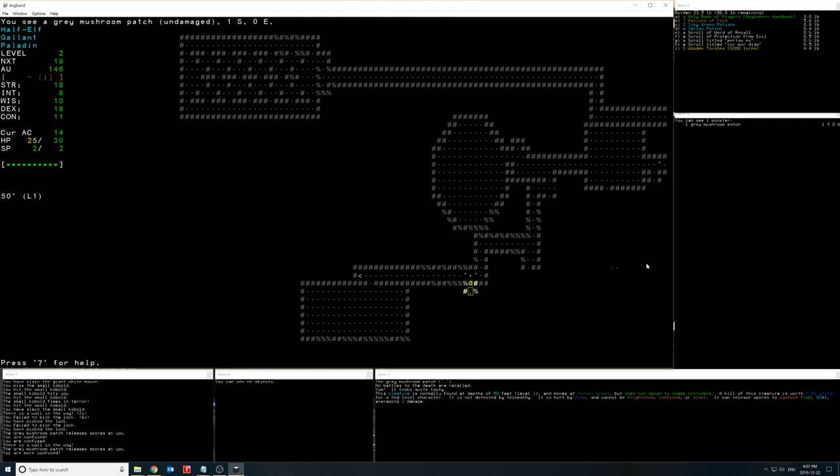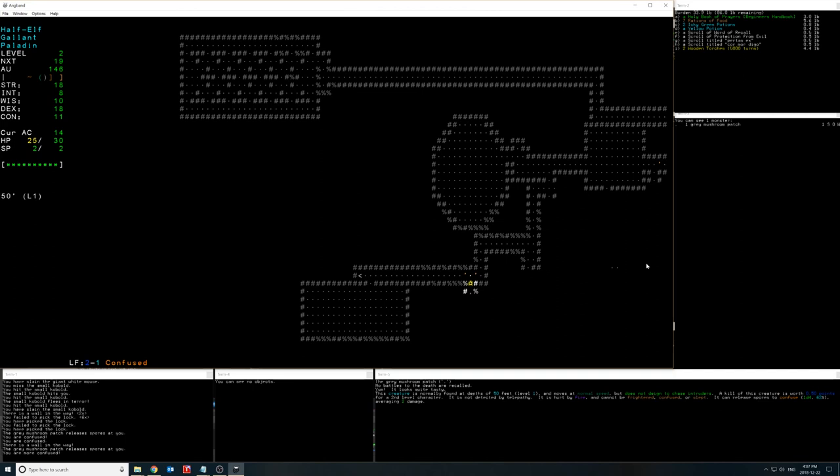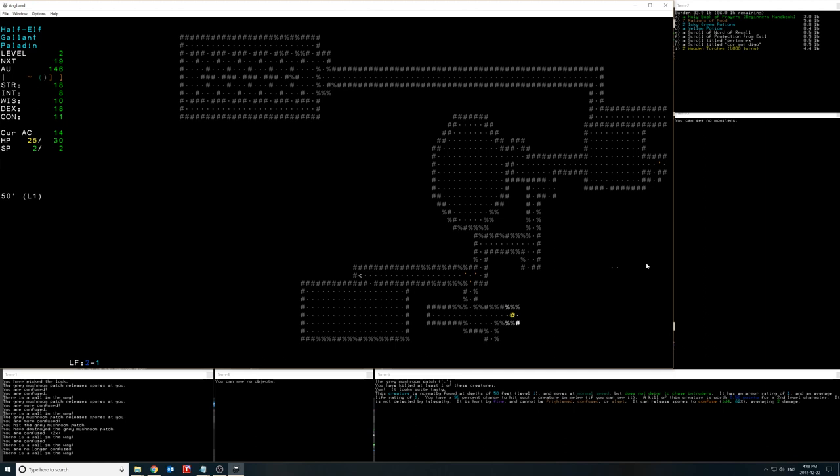While confused, pressing any directional key moves you in a random direction — you have to pass your turn by pressing 5 to wait it out safely. We notice we need 19 more experience points to reach level three. We find another staircase up — the less-than symbol. Then I accidentally trigger a note/save prompt with Control+X instead of the digging command. We press Escape to continue.